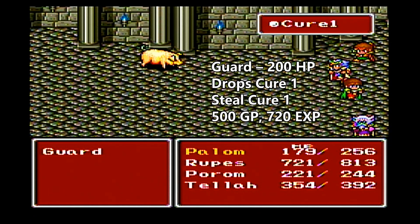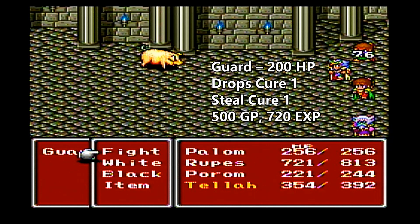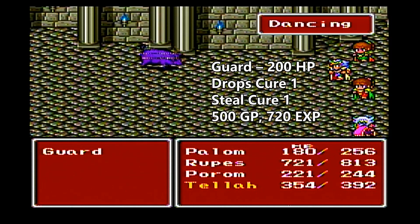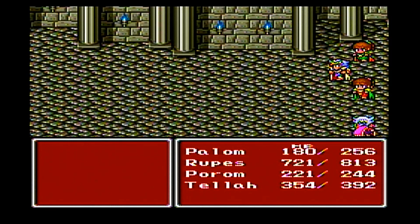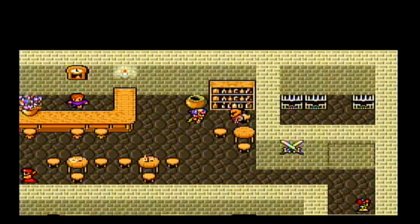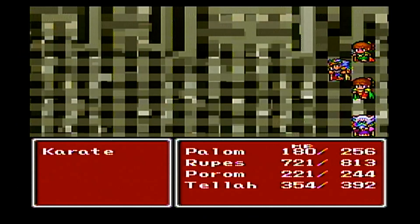Paladin is using his Dancing Dagger — he uses an item and we throw it. It does non-physical damage, so it could actually do more damage than most of the elemental stuff. Because most of the elemental rods are going to cast like a level 1 spell.